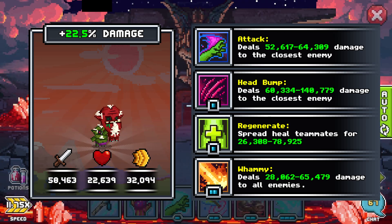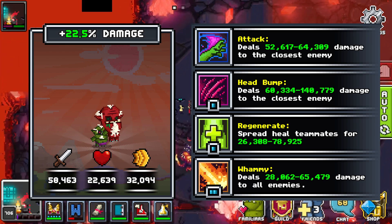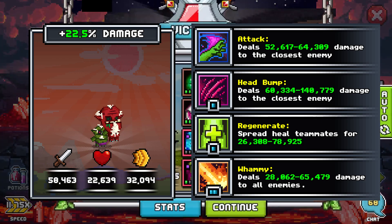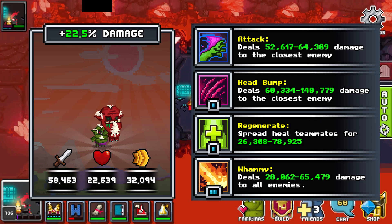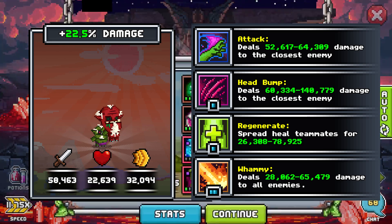Up next is Holly Mints, with 22.5% increased damage, which also affects heals. A stat spread of 44 17 24 means they are going to hit hard, but not super often. They have a spread heal at 1 SP and an attack team at 2 SP. This is a cheap, low level healer you can make if you don't have other options.